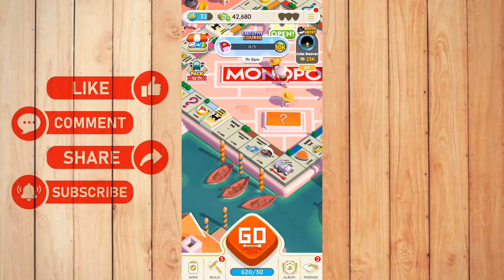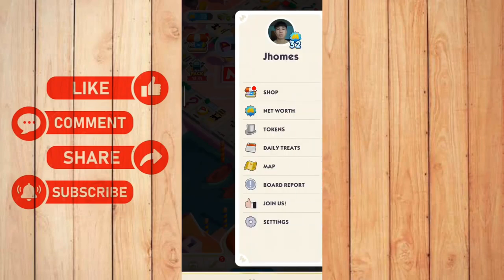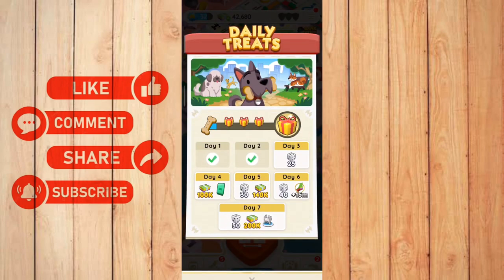There are two ways to get tokens here in Monopoly Go. The first one is to go to Daily Treats, by clicking the three tabs on the top right corner — these three lines right here. You can see the Daily Treats option; you can click this. As you can see, you have rewards if you log in every day, but if you log in 7 days in a row, you will get a token.